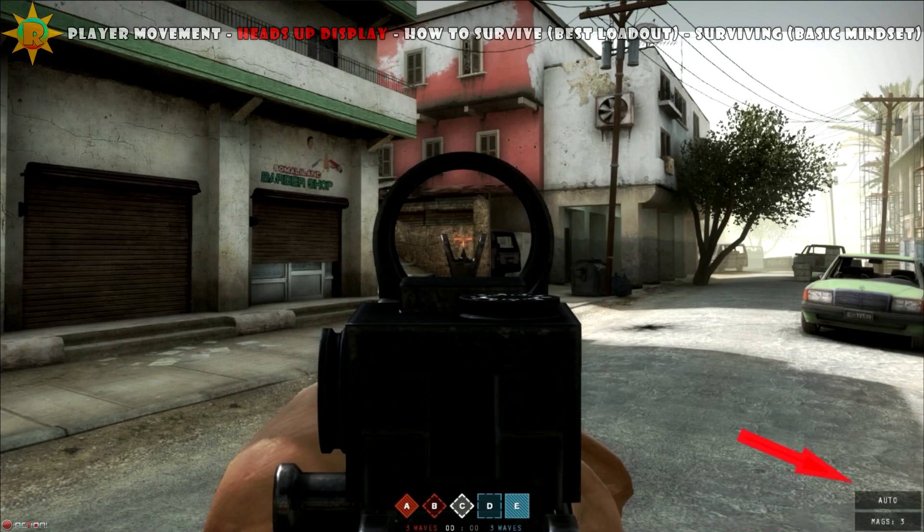The heads up display is quite simple. On the bottom right you have how many magazines you have left; here you have the fire mode of your weapon — in this case it's set to auto. Right here you have how many spawn waves your team currently has, and usually you spawn every 45 seconds or so. This indicates how long you have until the round finishes.